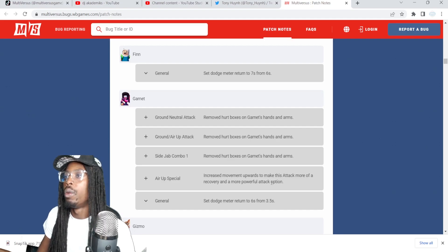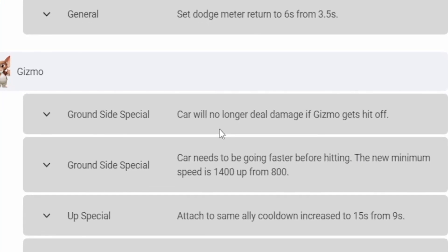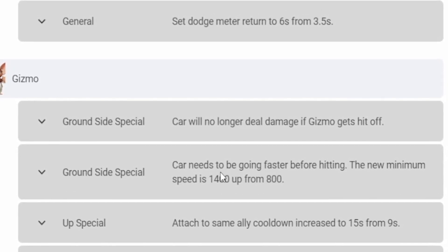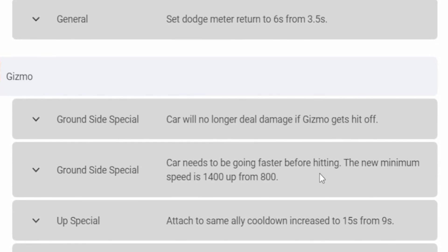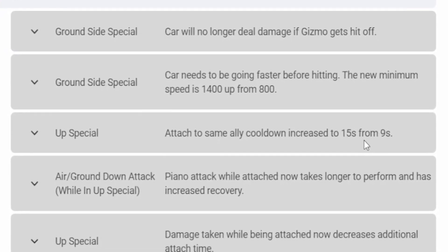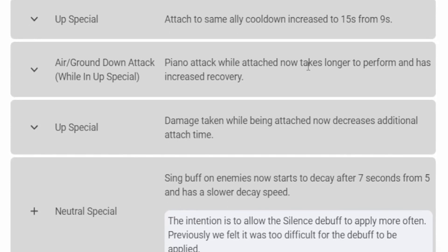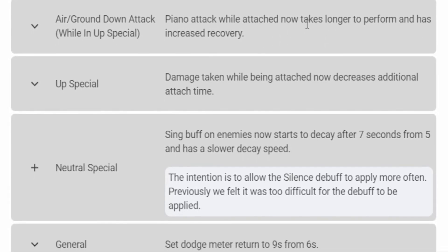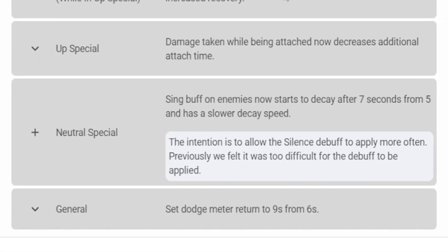Garnet air out special — increased movement upwards to make this attack more of a recovery and more powerful attack option. Gizmo's been nerfed hard. Ground side car special no longer deals damage if Gizmo hits off. Ground side special car needs to be going faster before hitting — new minimum speed is 1,400, up from 1,800. Up special cooldown increased to 15 seconds from 9 seconds. Crown down attack piano attack while attached now takes longer to perform and has increased recovery.